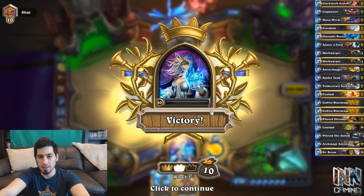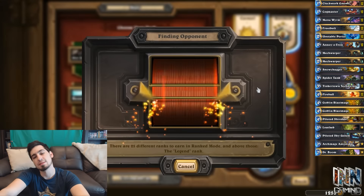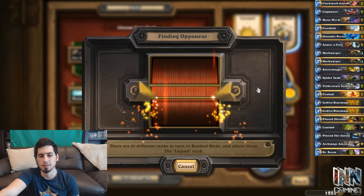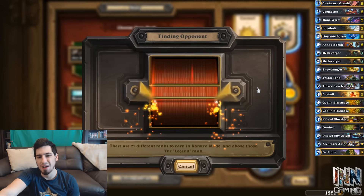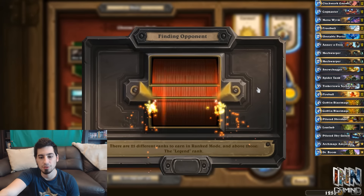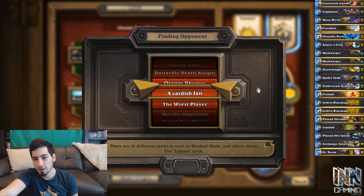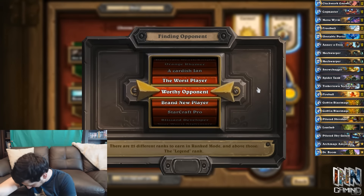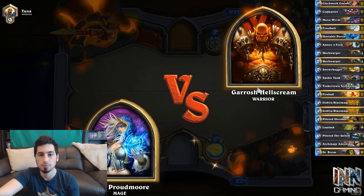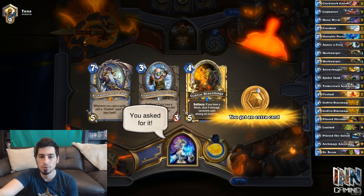Moving on to our next game. I wonder who we're going to play. We haven't seen any Secret Paladins yet — normally when you go against a Paladin it's like a 70% chance it's Secret and 30% Midrange. I haven't seen any Murloc Paladins yet. I'm looking for the bottle cap I've seemingly dropped while using one hand to open my bottle. Going against a Warrior.